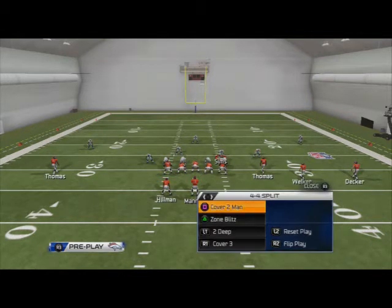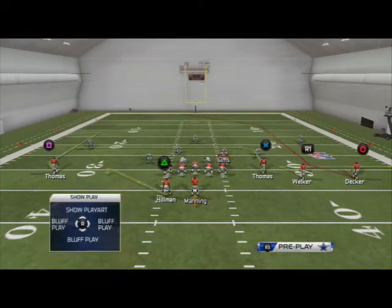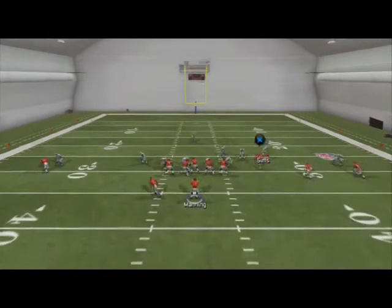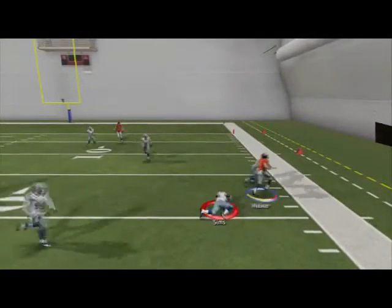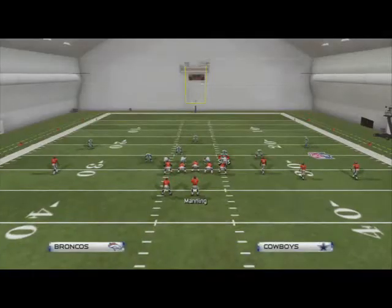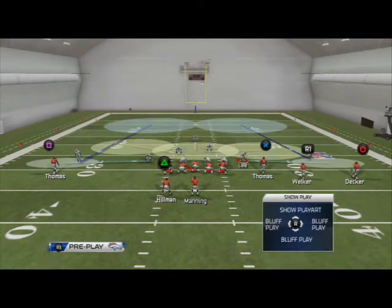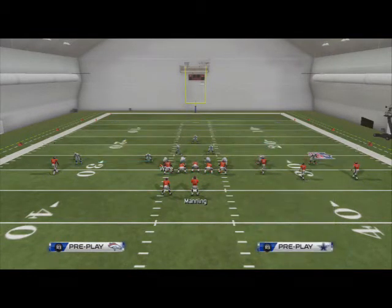One way to press tight ends manually is: here Thomas is on a drag. I'm going to audible to two-man-under, they line up over him, and I'll even call press coverage — but they're not going to press the drag route. You see it gets a free release. That's important to note. Now, the first way to fix this — not my favorite — is to call zone coverage and put Lee on a flat route over Thomas, which should bump him at the line of scrimmage.